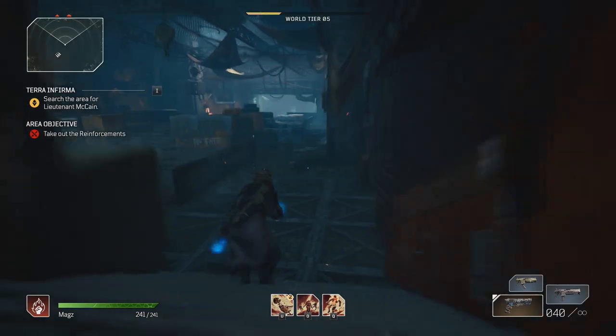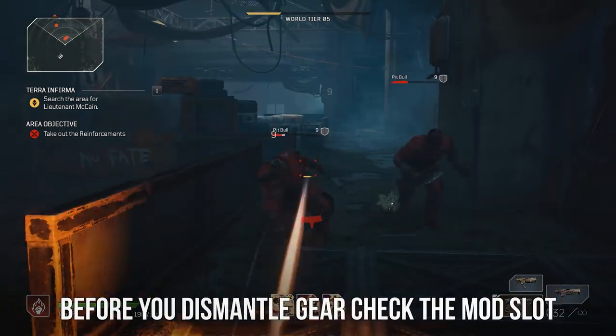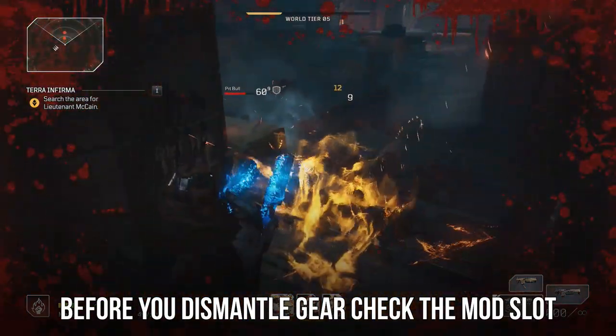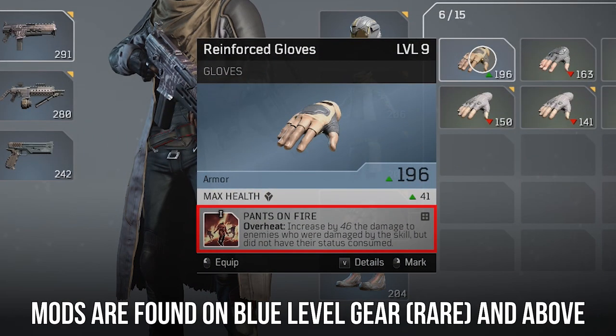If you are below the caps for materials, you can continue to dismantle gear that you don't need. But before you do, take a second to scan over your gear — both your weapons and your armor. You may have noticed that some gear will have mods on them. These mods are found on blue level gear, your rare level gear, and above.